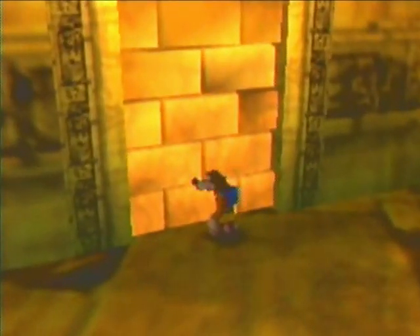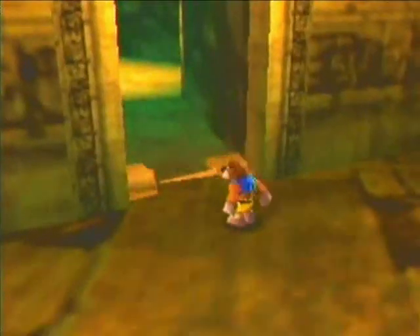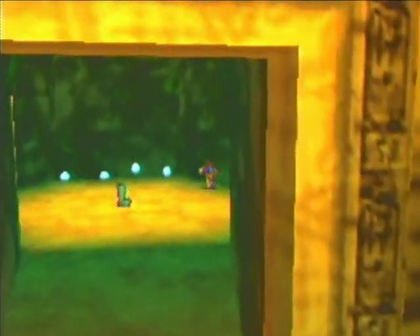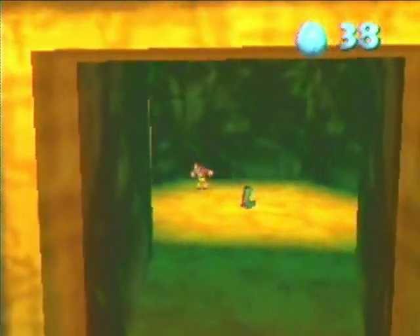I'm going to get this Witch Switch Jiggy first. And to do that, we have to bust down this wall — a unique wall. I think you only see these like two times in Banjo-Kazooie, and these are right here in these rooms, over in this section of the lair.